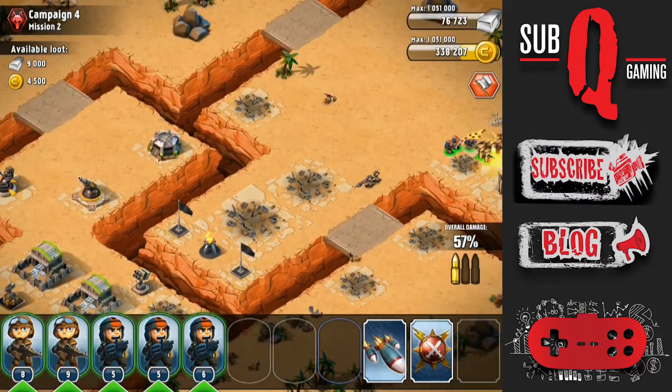There seem to be four defenses left. There's one turret hiding there as well, near the storage.